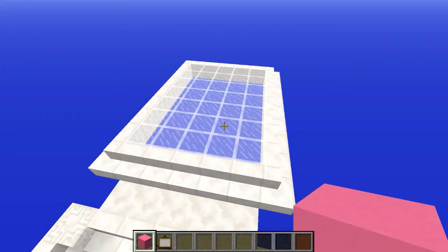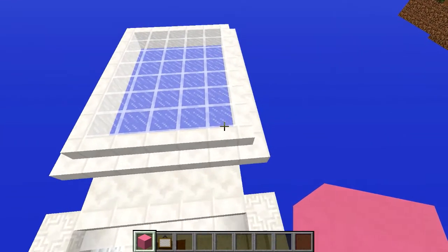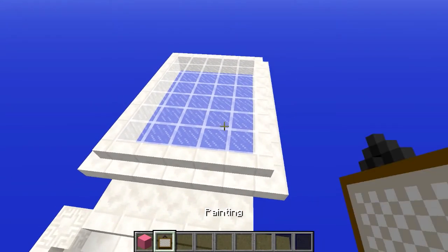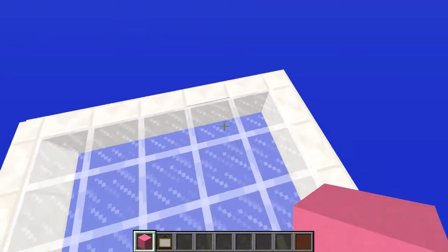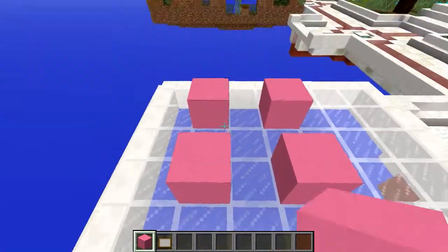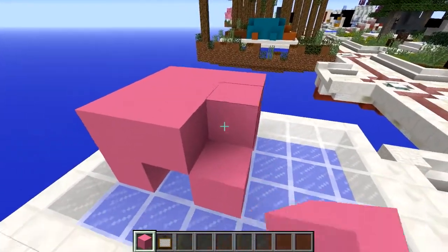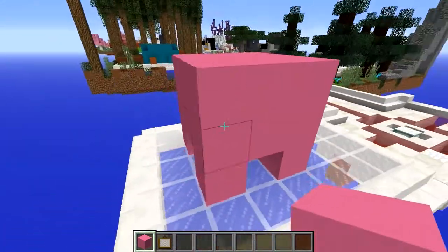Alright guys, time to get started on this tutorial. You want to start off with a 5x7 area, and the only thing you'll need to build this statue is pink concrete and your paintings. You want to start off with your concrete, come to the back, come in one block, and with one block around the outside, place in the four blocks — those are the feet. Then come up and build the body right above it, and one block higher than that. There's your pig's body complete.